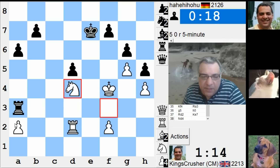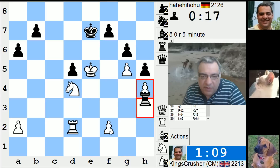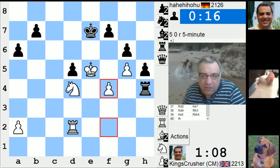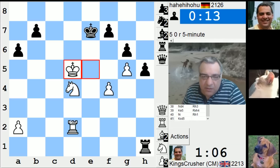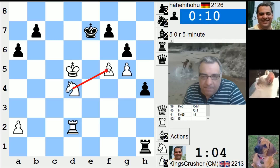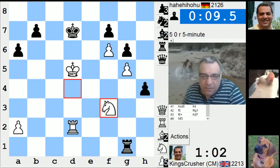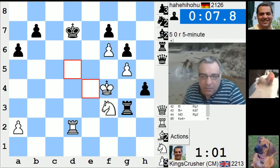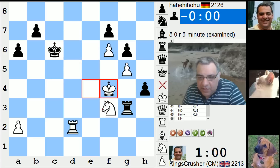I didn't want to lose a pawn. Maybe f4 here, because I'm thinking of two connected passed pawns and I like the look of that in principle. Check, check check check. There's a chat in one — f7 here, okay.